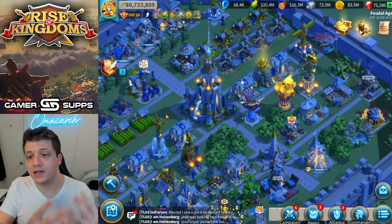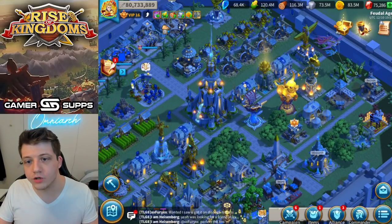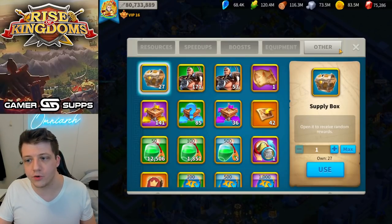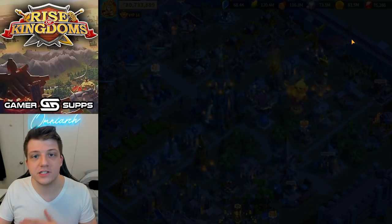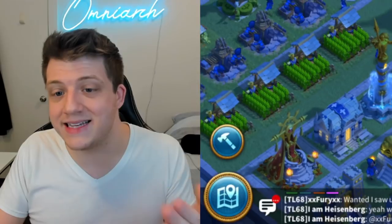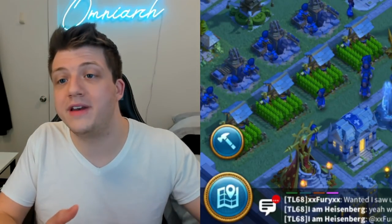Equally important to the art and music is the user interface and how players interact with the game. A good UI is one you don't even think about. Imagine if tapping buttons took a long time to load your inventory — each button has its own dedicated icon because it's easy to understand and everything is fluid and responsive. If a game is clunky or you can't find what you need quickly, you might get frustrated and log off before ever enjoying the gameplay.